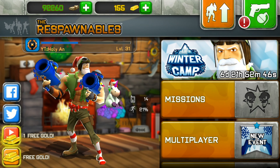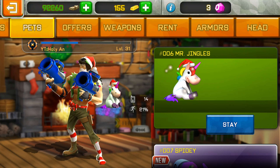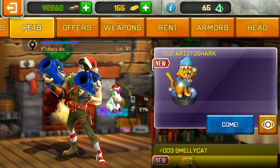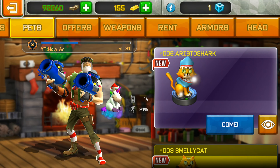Sup guys, it's Cody Aan here and today winter camp is out. There are quite a few new cool things here, like pets. All of these packs look really cute and sick, so I'm not sure how much they cost because I am getting sponsored by DL. I've always wished for this, so thanks to DL for sponsoring me.